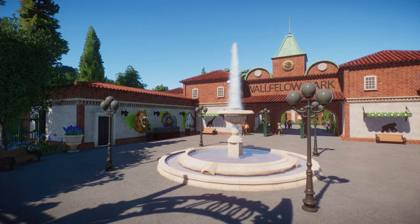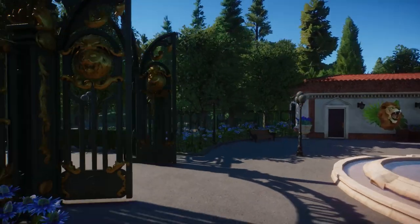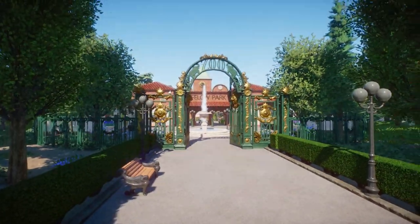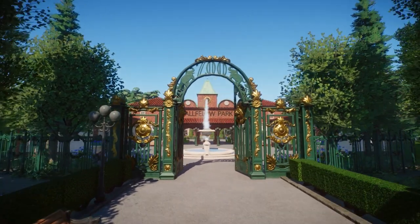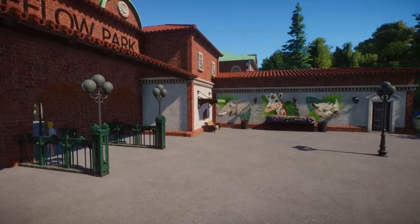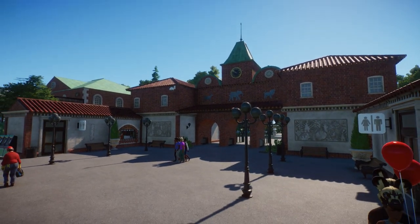We have this entrance area right over here. I really do like this — it looks really cute. I also really like the metal entrance we just walked through. It's so zoo-ish in style but you can use it in so many different themes; it's more of the classical theme. We have the official entrance here and I really love this classical theme — it's going to be super inspiring for my city zoo.